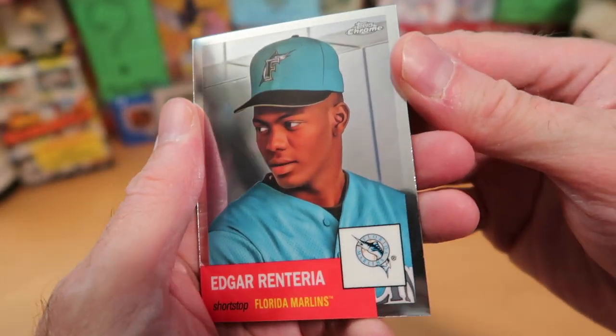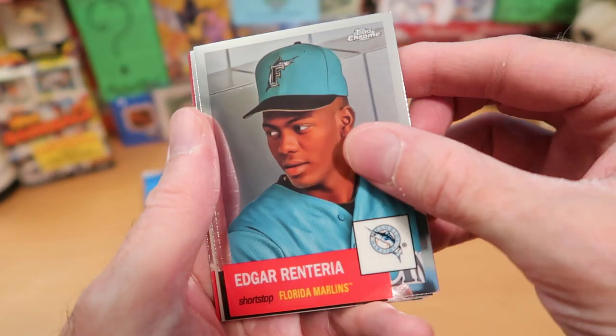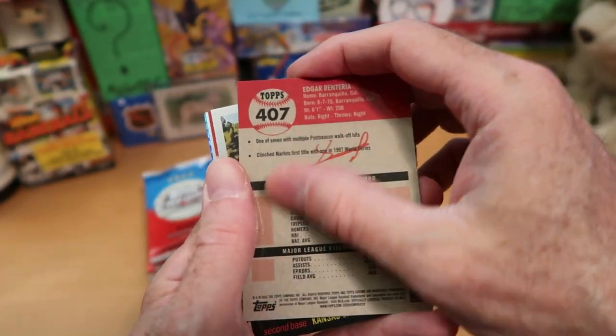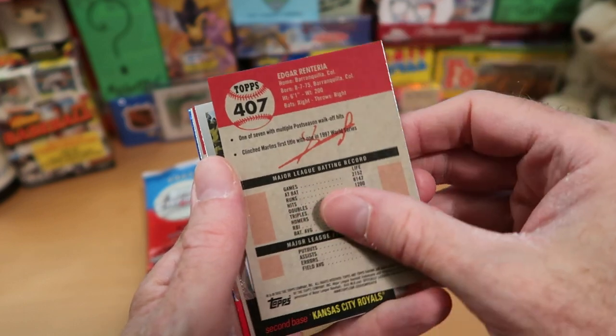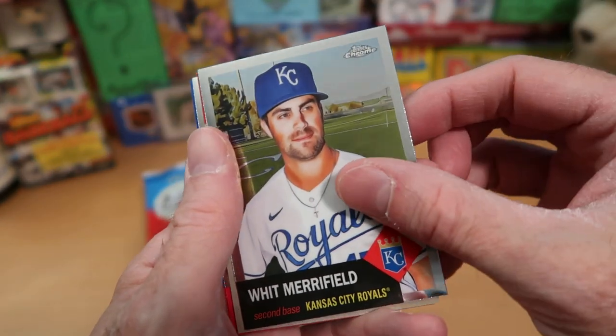You can see a beautiful 1953 Topps design there, and the backs of these cards look like 1953 cards as well — very glossy and smooth. Very nice cards, for sure. We've got Whit Merrifield there, looking merry.